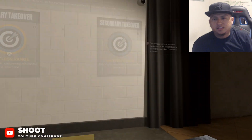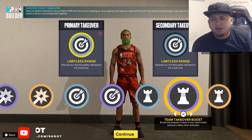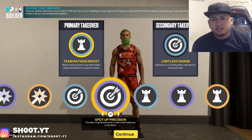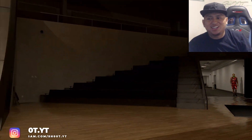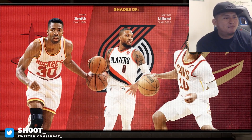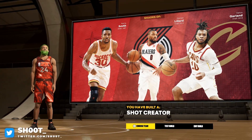Y'all could pick finishing, shot creator, or playmaking — do what you want. I'm gonna go with double limitless range so we could probably shoot from half court. My boy looking like Curry out here. We got Kenny Smith, Dame, and Darius Garland as the shot creator style — this is a shot creator build, y'all.